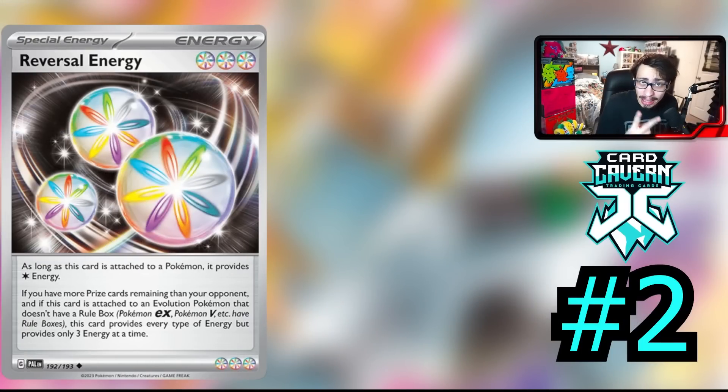Speaking of Reversal Energy, it comes in at the number 2 spot on this list. This card is bananas — this is probably the best special energy card we have seen in a very, very long time in the TCG. This card only works if you have more prizes remaining than your opponent and it is attached to an Evolution Pokémon that doesn't have a rule box. So it doesn't work on EXs or Vs — it does work on Pokémon like the Luxray we just went over. This card provides every type of energy but only provides three energy at a time, which means this card is essentially a triple Rainbow Energy on an Evolution Pokémon when you're behind in prizes. That is so wild.